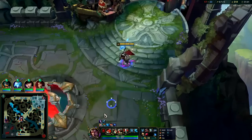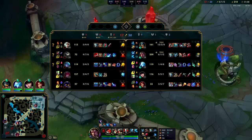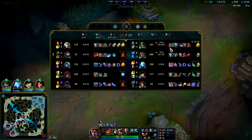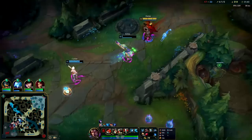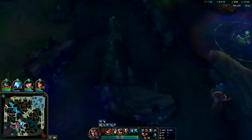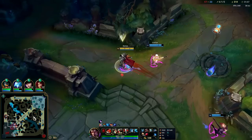It's time for Force of Nature, Dead Man's, and Ruby Crystal. Let's go — it's time to wrap this game up. Time to put these kids to sleep. They don't have many items — they're all at one or two items. We're at three, Olaf's at four. Oh, they still have a turret here. Vex is running off looking for camps — there's nothing though.